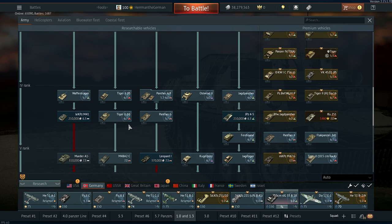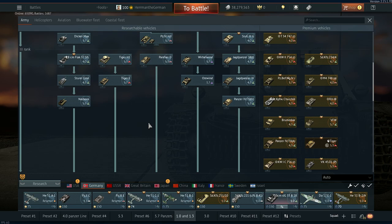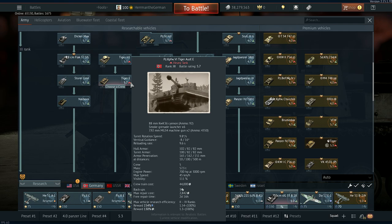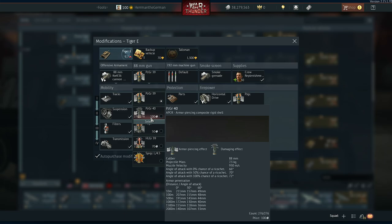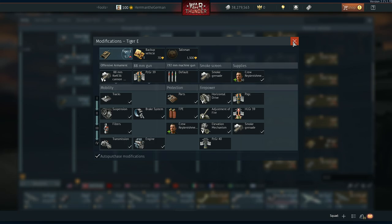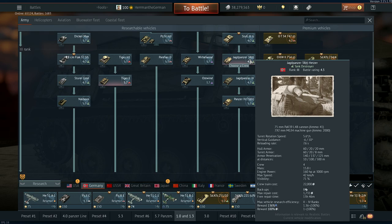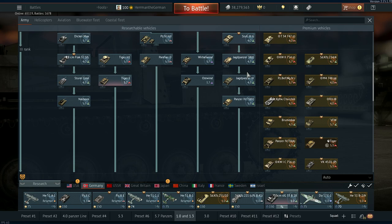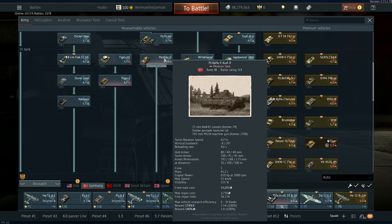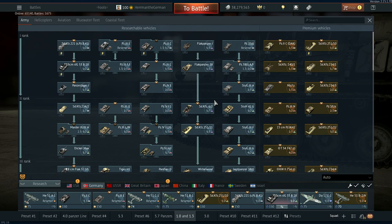The Tiger H gets those smoke launchers removed so you actually have gun depression on the side. You do get APCR in this tank — 211mm — compared to the H variant, but APCR is still just meh. I just stick with the Pzgr. 39; you need to aim for weak spots — that is the key in this game. The Hetzer is a strong machine, feels a little slow, but same with the Jagdpanzer 4 — solid machine. The Jagdpanzer 4-70 gets the Panther's gun at 5.3, same gun as the Panther D — solid machine.